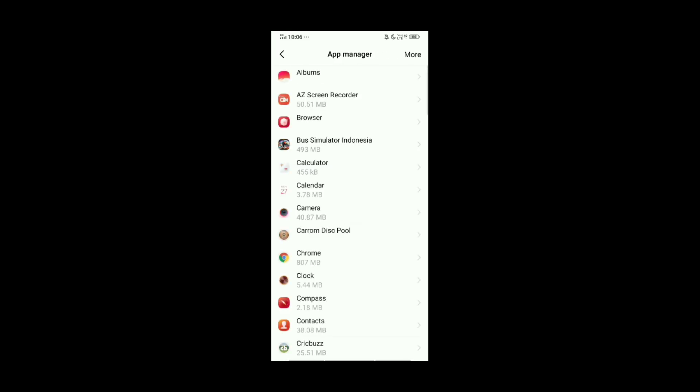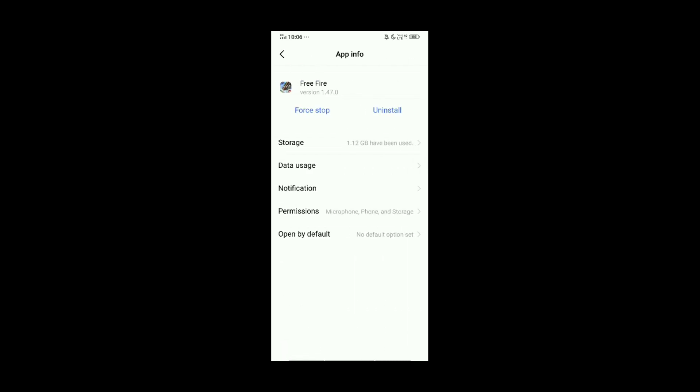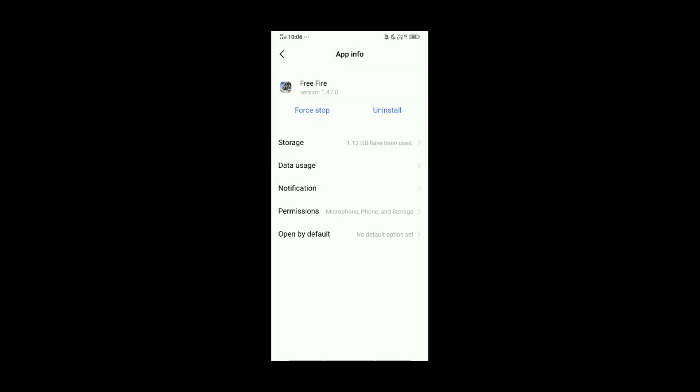You can install the Free Fire app. When you want to use it, you can enter the software. You can use the data wireless placement.